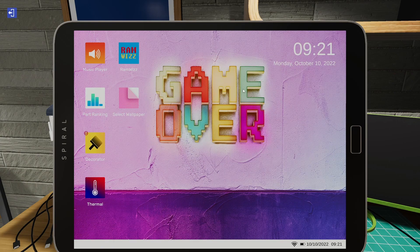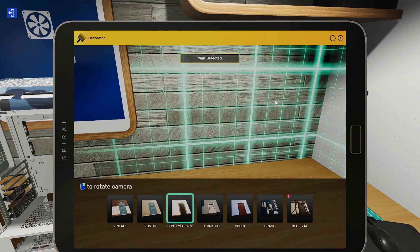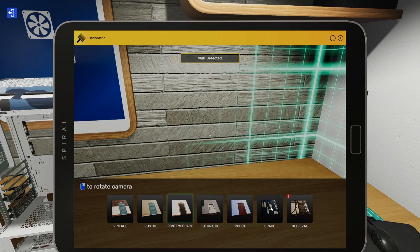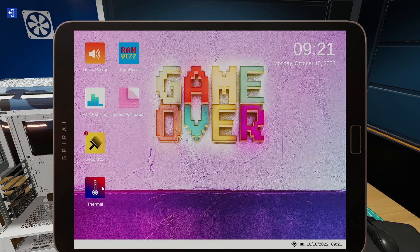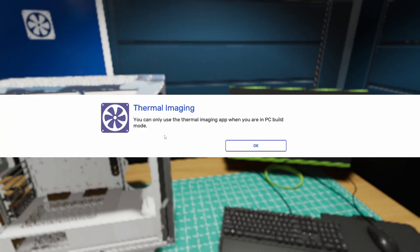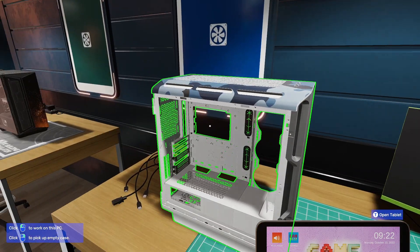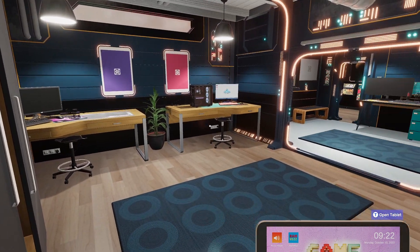There's a decorator — let's try the Game Over decorator, which is for decorating the office. We've changed it to space-themed. What is this? There are the computers. Oh, you can use the thermal camera when you're in PC build mode, so we can check out things that have overheated.